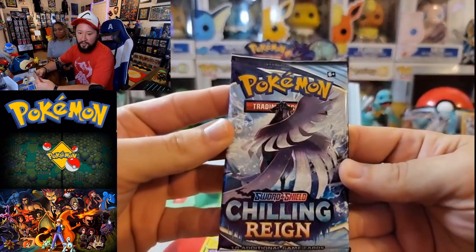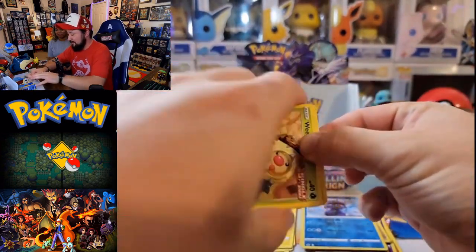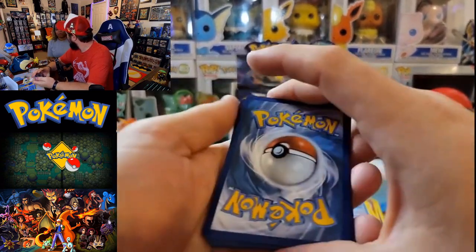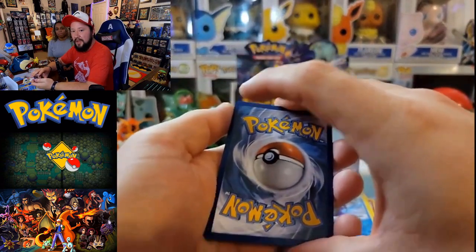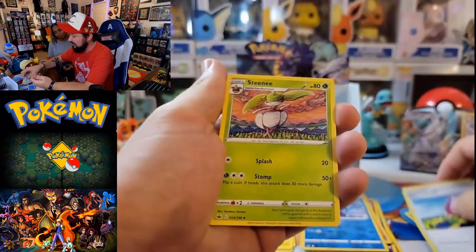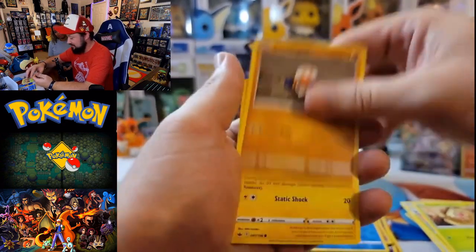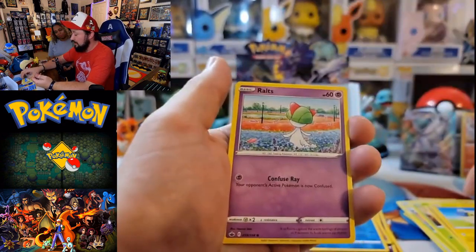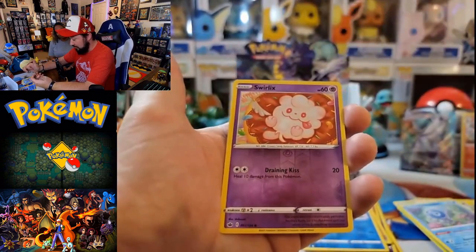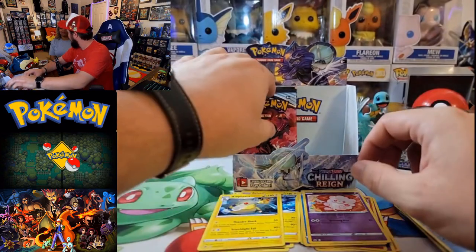Articuno pack — come on, bring me something good! Code card for you guys. I'm going Fire, she says Water — we were both wrong, it was Dark. Got a Scroll of the Skies, Dinah Treehill, a Steenie, Weedle working out again, Clobopus, a Mareep, Ralts, Castform in Rainy form, a Swirlix Reverse, and an Ampharos as the rare. We're actually getting a lot of those Ampharos.